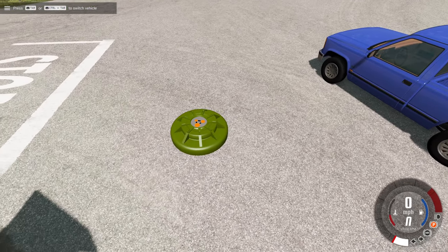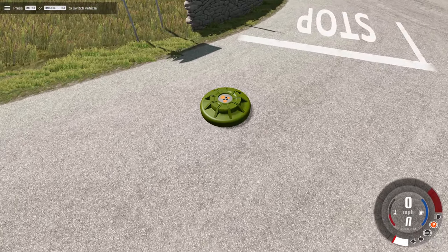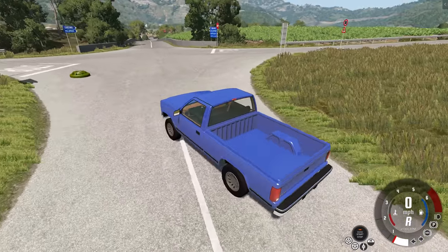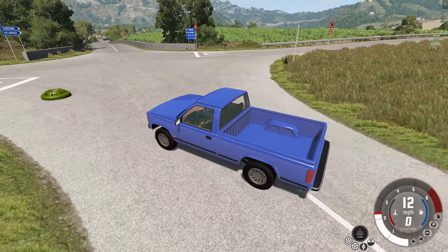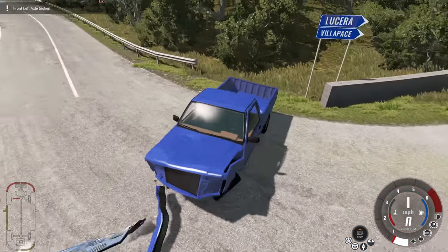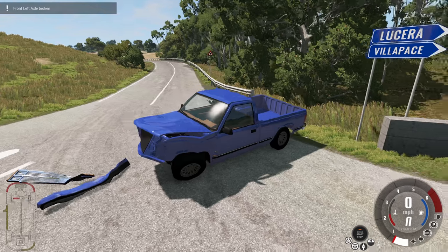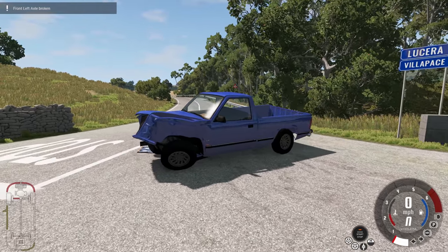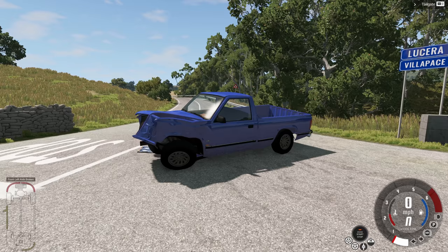When you are the Contact Mine, there is basically nothing you can do. You should be the car that makes contact with the Contact Mine. So as you would expect, when you make contact with it, you get an explosion. Most of the time, the explosion will do decent damage to your truck and pop it into the air just like that. It should still be drivable even though the front left axle is broken.